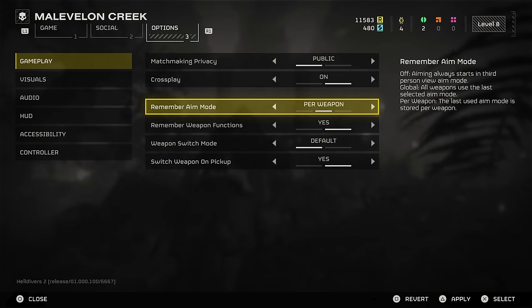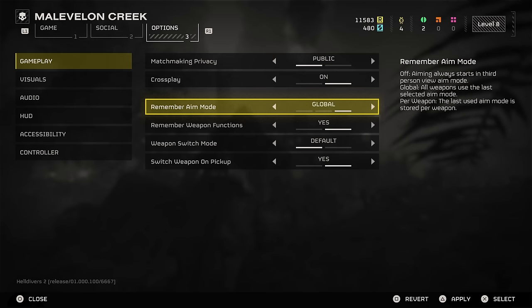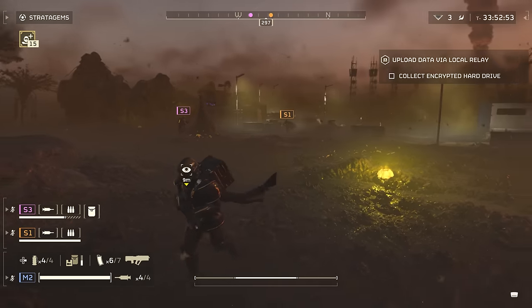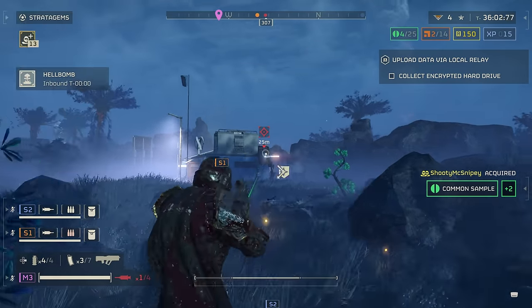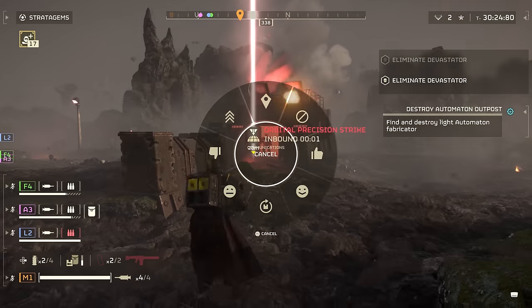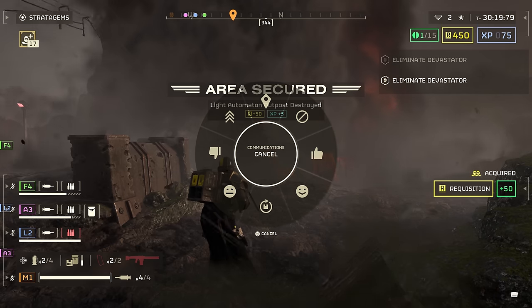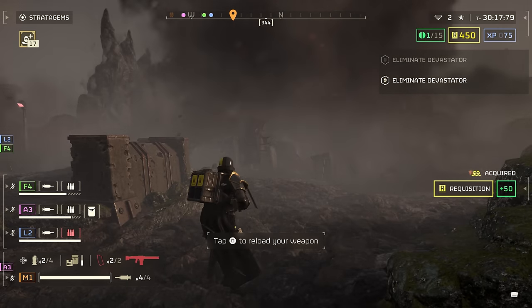Setting this to per weapon recalls your last used mode for each specific gun, while opting for global applies your last used aiming mode to every gun. Back in the game, you're able to ping locations with a tap of R1, but if you hold R1, you can give more in-depth instructions — great if you don't like voice comms but don't want to be the creepy silent rando in a matchmaking group.